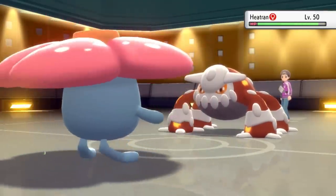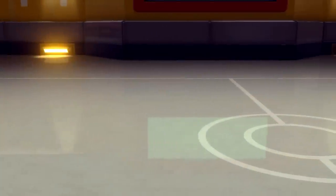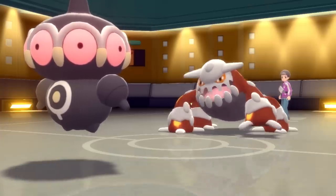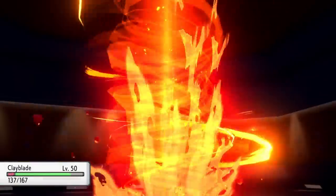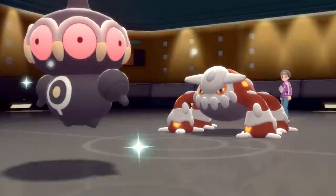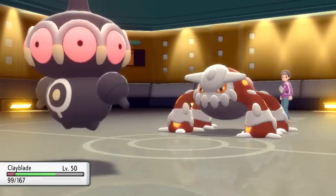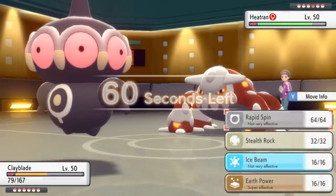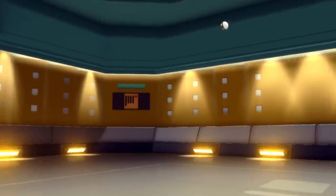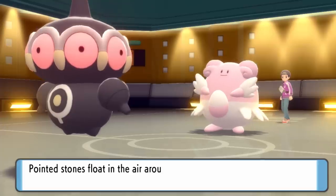He goes into Heatran and decides he doesn't want Gliscor to burn sleep turns. With Gliscor asleep in the back, it's not an immediate threat, but I don't have much to switch into Heatran other than Claydol. This thing can likely take two magma storms. We do see the life orb, so I know this is a full offensive set. I go ahead and set up stealth rock, which is going to limit his switching around.